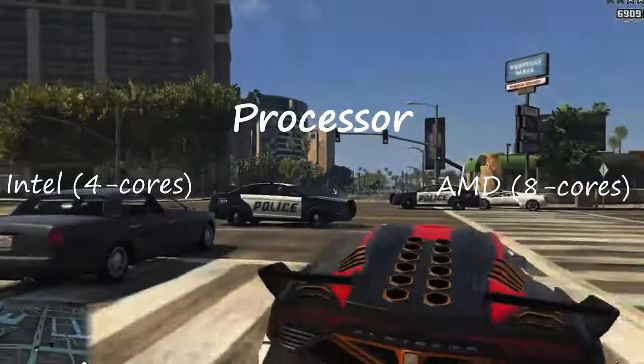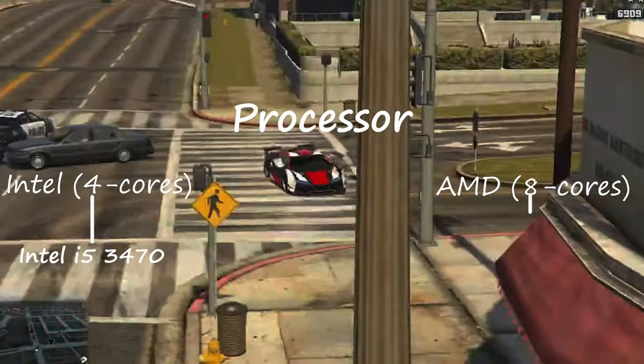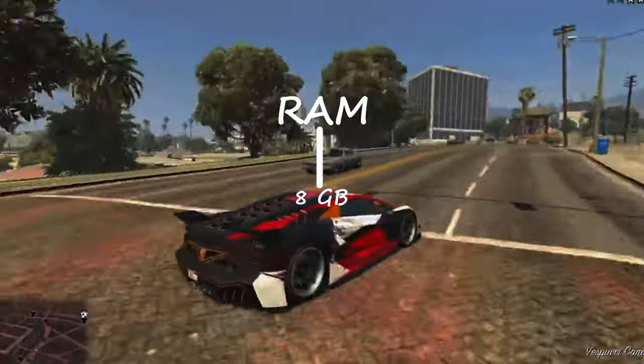And for AMD, you will need octa-core, which means 4 cores for Intel and 8 cores for AMD. Intel i5-3470 or AMD FX-8350 will be a perfect example to begin with. 8GB of RAM is required.